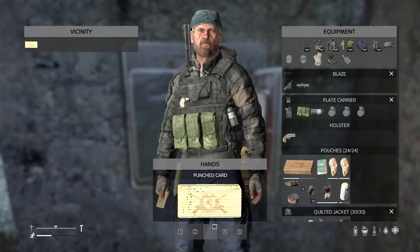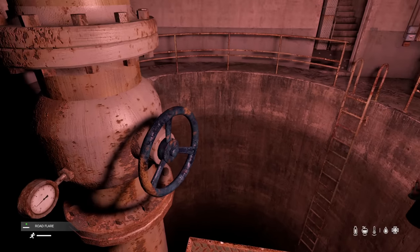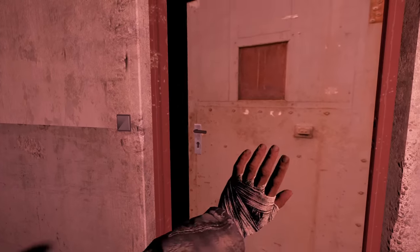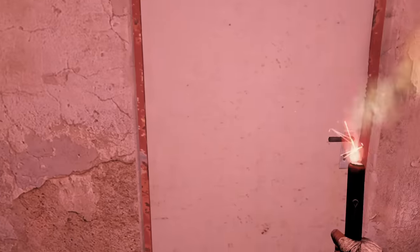The bunker will need a punch card to access it. There are somewhat secret areas in the bunkers, but it will require at least two of you to access. The bunker is also very dark, so a light is recommended when exploring.